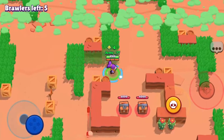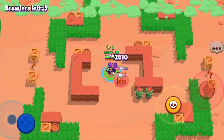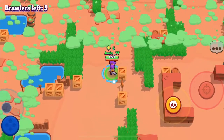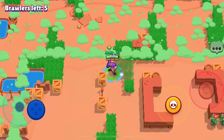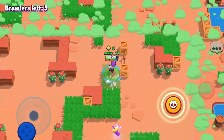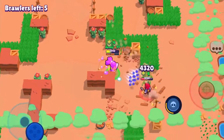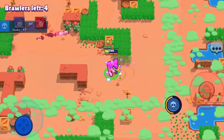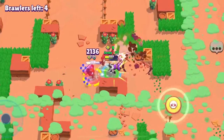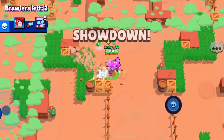That's basically how you use Shelly. If you want to gain a lot of trophies quickly, I'd recommend camping in bushes or behind barriers since she is a shotgunner brawler. If you want to be aggressive that's fine, but I wouldn't recommend standing in the open because long-range brawlers like Piper could snipe you, or you could get teamed up on. I personally get more wins by camping and attacking only when I have a real chance.